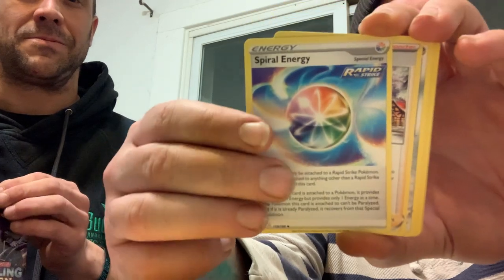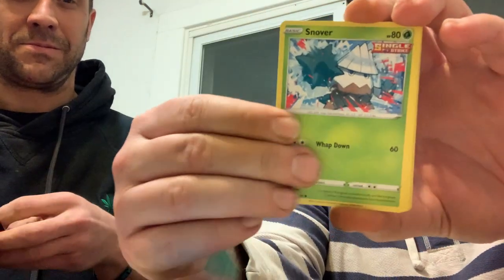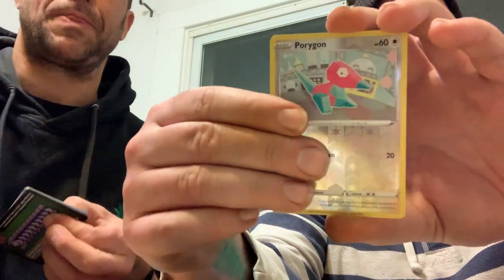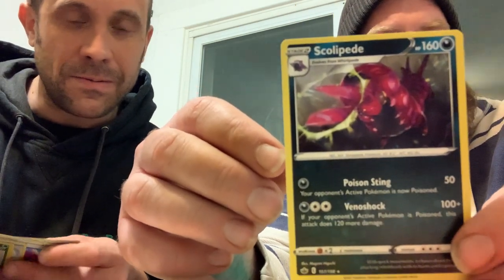Peony, Lyron, Rolts, Castform. Snow reverse, Yamask, Huffing, reverse Porygon. And — Tyranitar? Oh no — Scolipede. Yeah. That's actually a kind of a cool card.